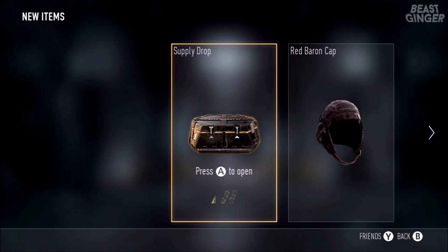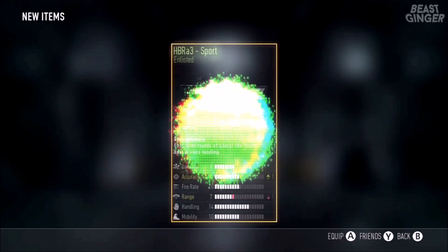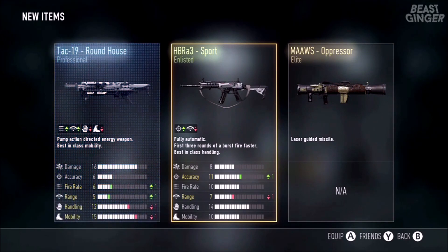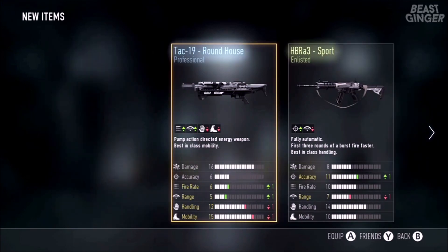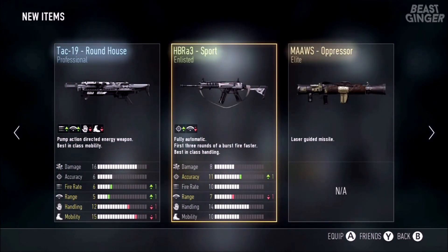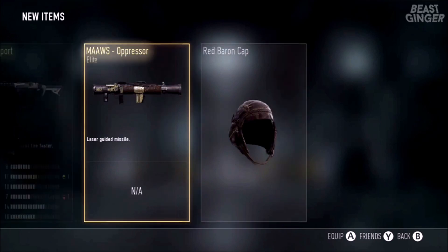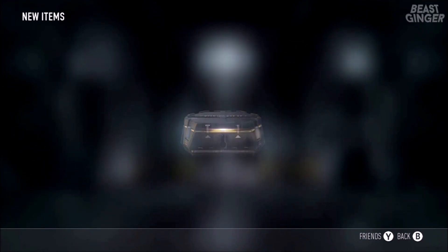For the fifth drop, we have the HBRA3 Sport — it's up in accuracy, down in range. And the TAC 19 Roundhouse is up in fire rate, up in range, down in handling and mobility. That actually seems pretty good for a shotgun, though it is kind of unusual.